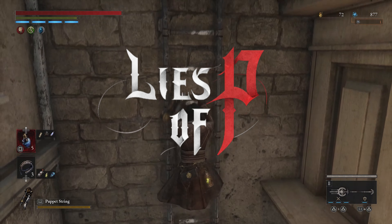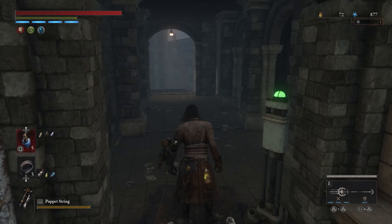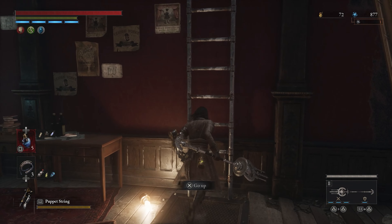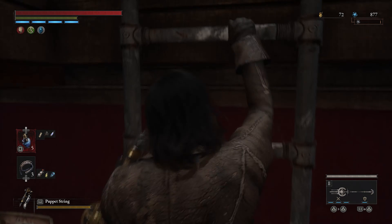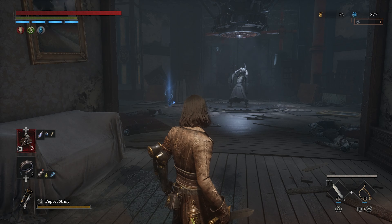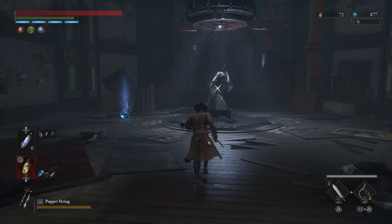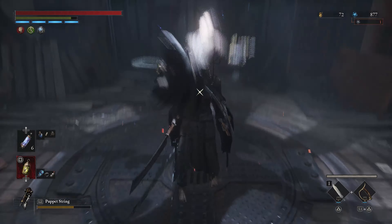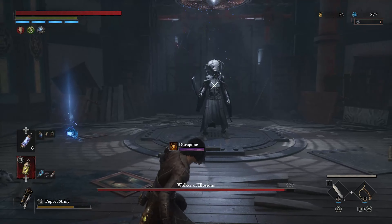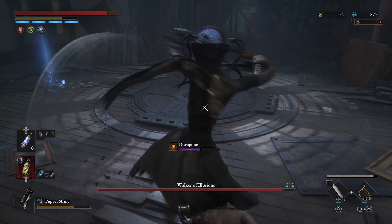This is Odinson, and I have not made any content on this game surprisingly, but I decided to do so once I reached this point in the game because I came across the Walker of Illusions. This particular mini-boss is the hardest that I've faced up until this point in the game, and for good reason, because she's highly erratic. She has a very crazy set of moves, and she does this disruption scream that really messes you up.